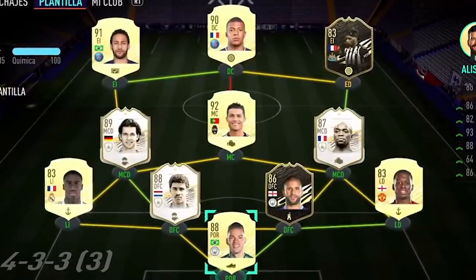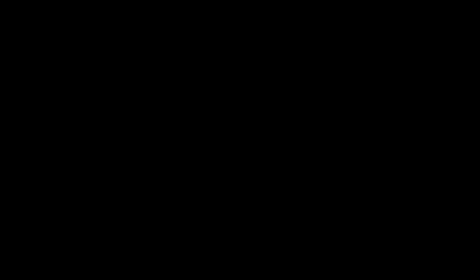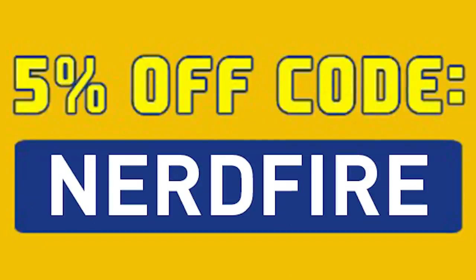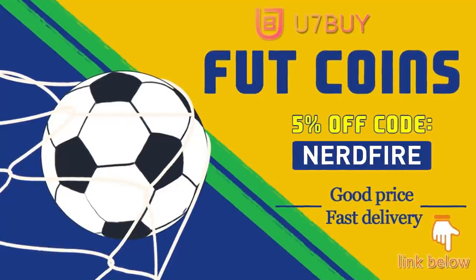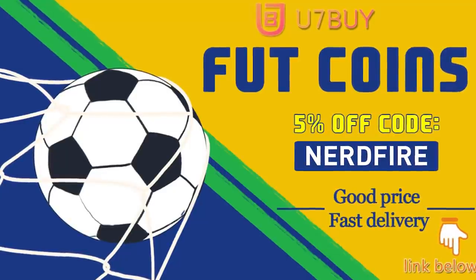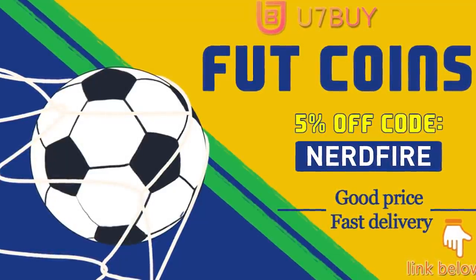Are you facing ridiculous teams and you're stuck? Well, head over to you7buy.com and get yourself some Fut coins using the code NERDFIRE at the checkout for 5% off your order. It'll be linked in the description. They are cheap, safe and the most reliable, so make sure you go ahead and check them out and make your team better than ever.